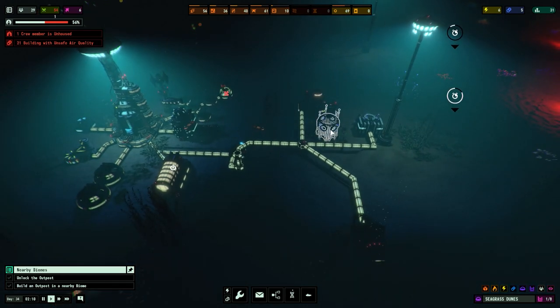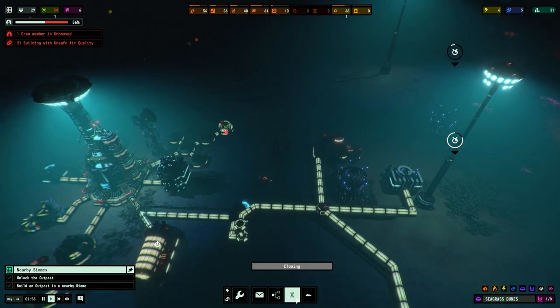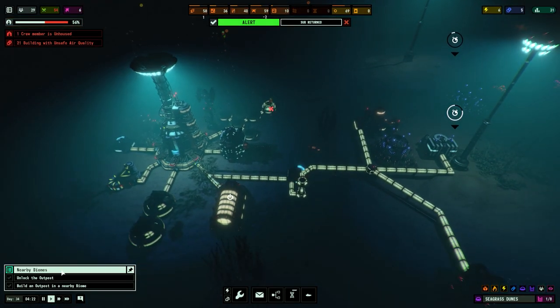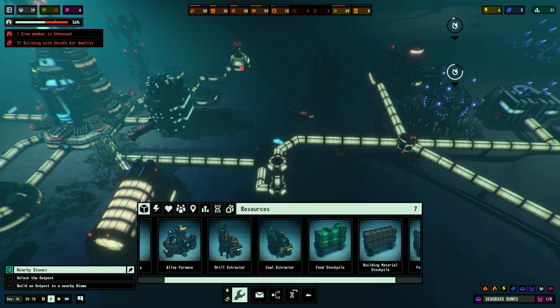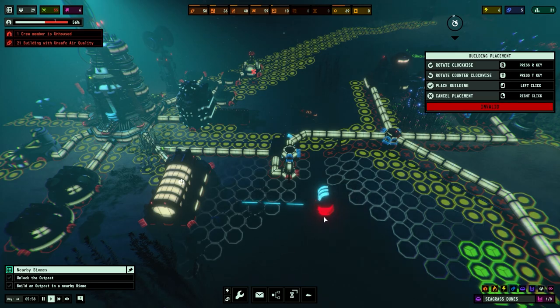We have more resources, we've got different fauna, and we do need to expand because over on the right-hand side we do have a new biome — a coral reef. In order to expand we need to unlock an outpost. We don't have enough resources, but that's not my concern at this stage. We do need to purify some air.